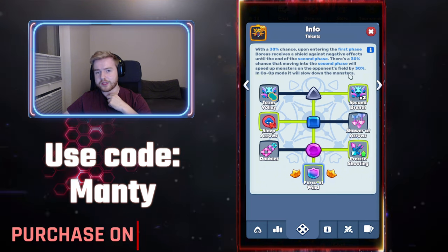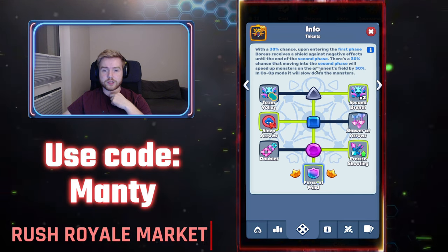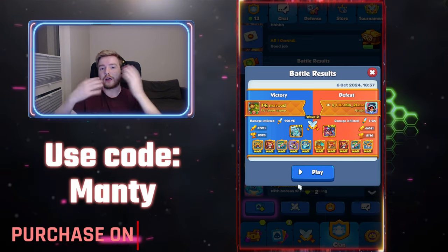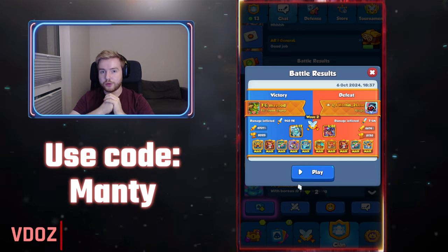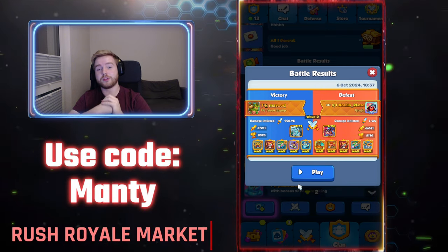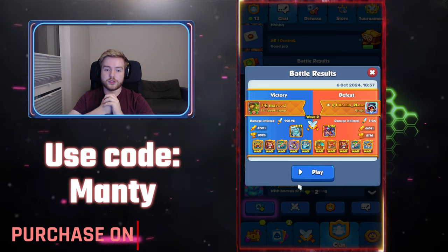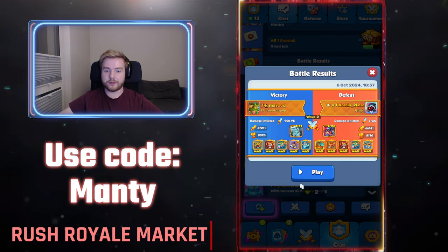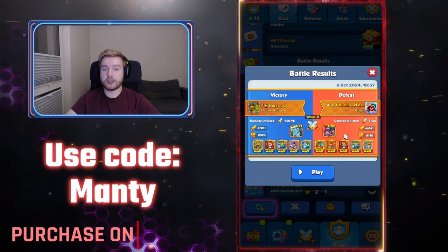Whenever we are entering the second phase of Boreas, all Boreas on the board have a 30% chance to speed up the monsters by 30%. With the current faction bonus, for every Forest unit in your deck it speeds up the monsters on the enemy path as well. It's already ending so that won't happen again, but for the future with the current faction bonus where for each Forest unit in your deck it speeds up the monsters on the enemy path.